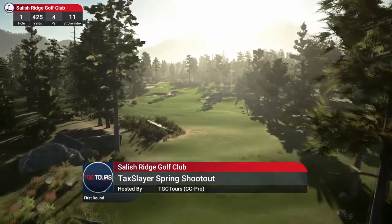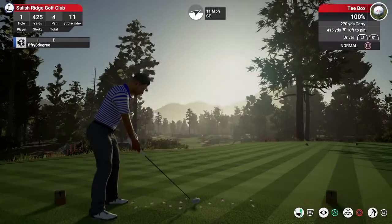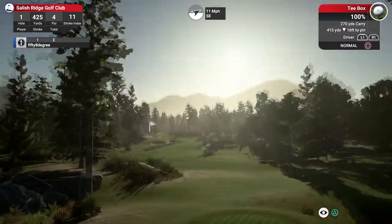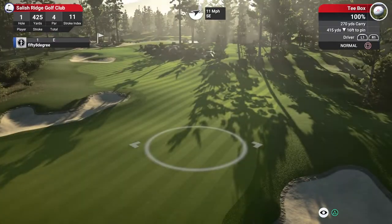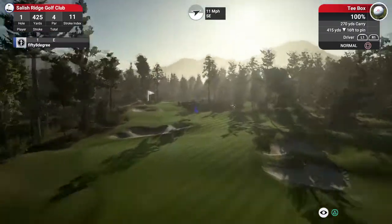It looks like a little bit of a woodland layout here, so let's jump straight in. I am playing on the Challenge Circuit B with the pro clubs, got 11 mile an hour wind — not too bad to kick things off.